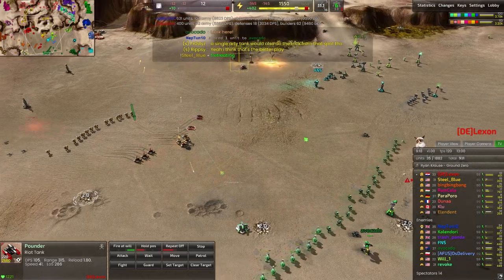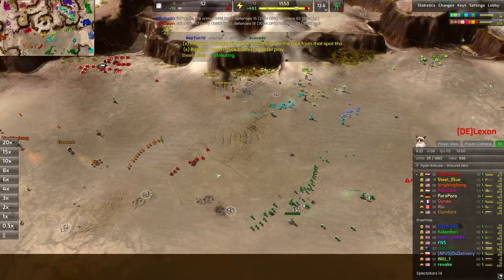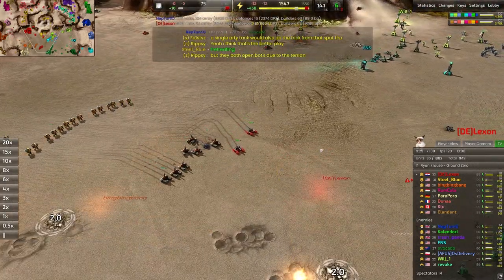Pawns, grunts — even Rocketeers, Thugs, and Maces are all going to have a really hard time dealing with those Pounders.